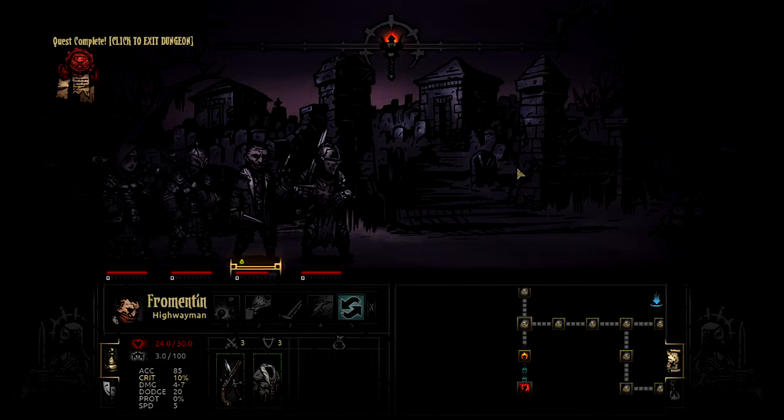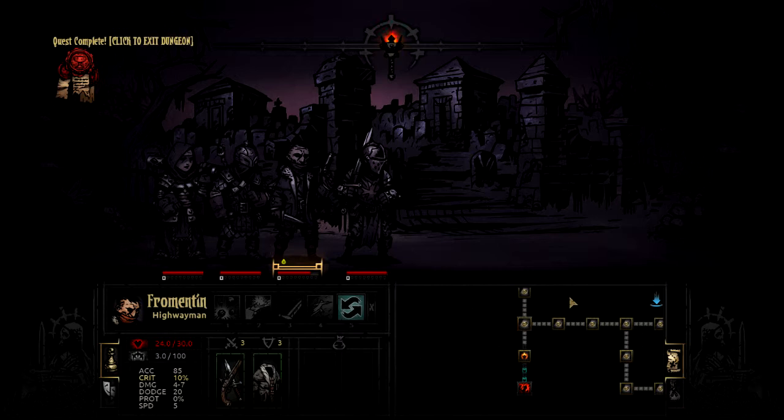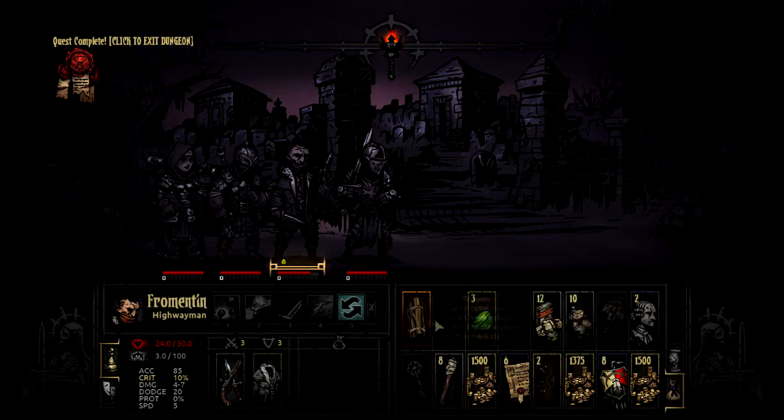I'm hoping that after this run we'll be able to go and take down the Hag next, although she scares me with her boiling pot of nonsense, quite frankly. I will be honest. But hopefully we can take her down — we'll just have to see what happens. Another disease — you're blighted again. I'm sorry Fromentin, you're just having a bad day. I guess we can camp here right before the last fight. Fromentin's blighted — oh well, he'll be fine. Let's just make camp.